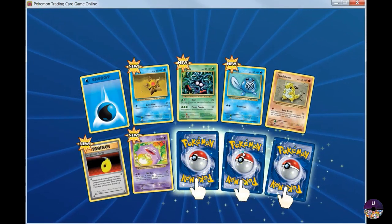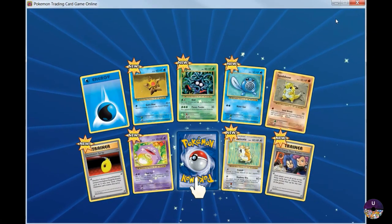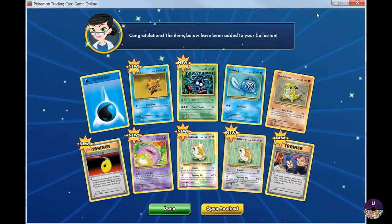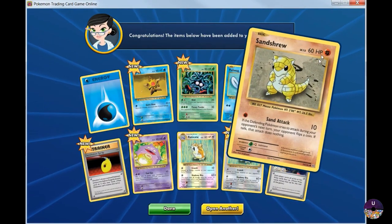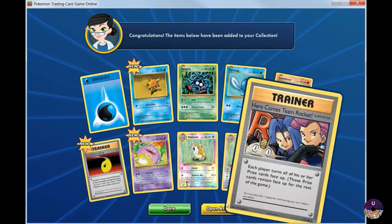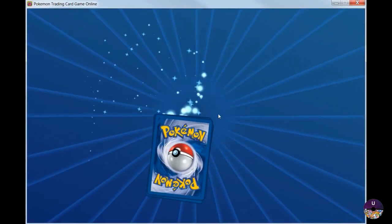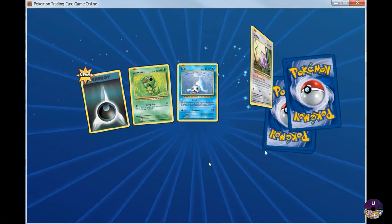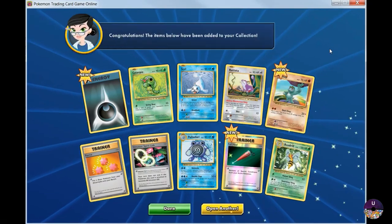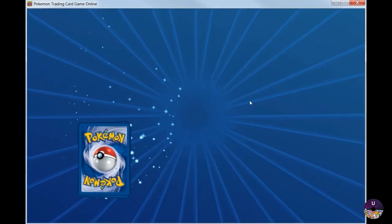Alright, let's do this one. Raticade. Here comes Team Rocket and another freaking Raticade. Reverse Hollow — I don't care, I don't want Raticade. Oh, let's open up another one. That's kind of cool, we got like three rares on that pack. Another Beedrill — what's up with all these Beedrills?